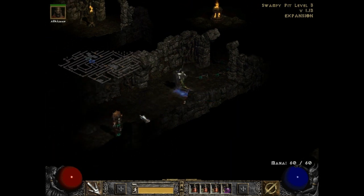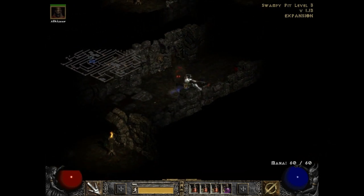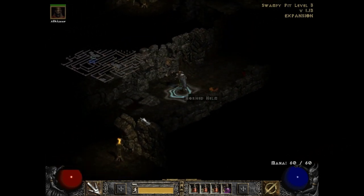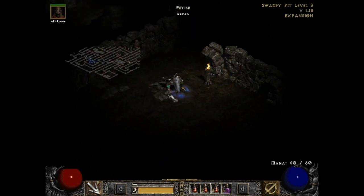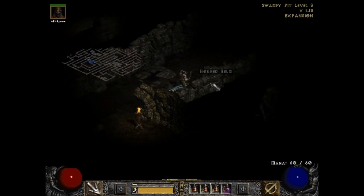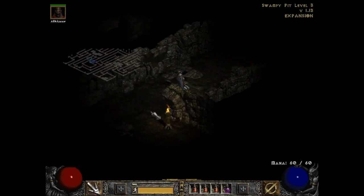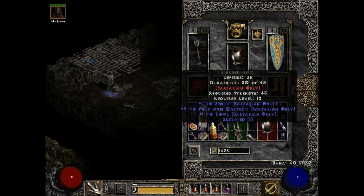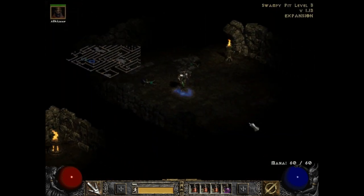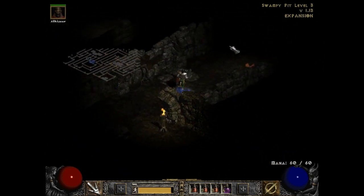It's no fun if I have to two-shot these guys. What do you drop? Looks like some kind of fancy helm — a horned helm. I think that's just a regular helm, not the barbarian one. Wait, it is the barbarian one and it's pretty damn awesome actually. So I will sell that. Nothing here really just the shaman — fine.